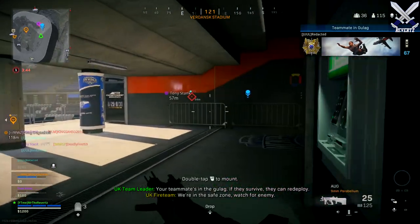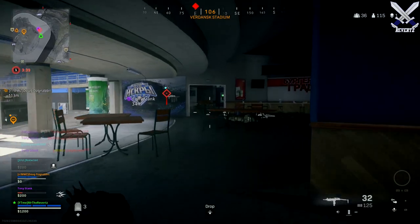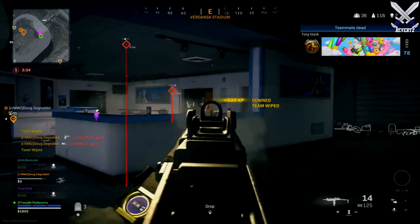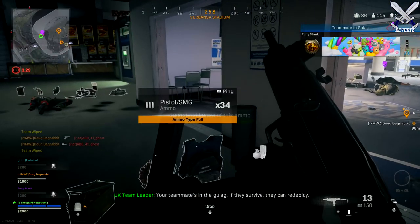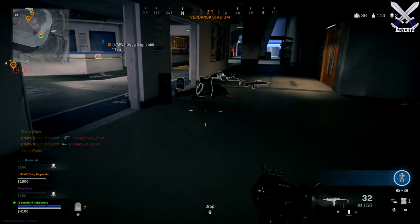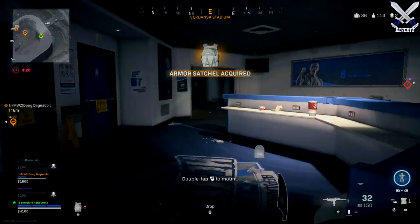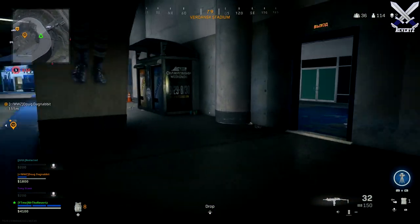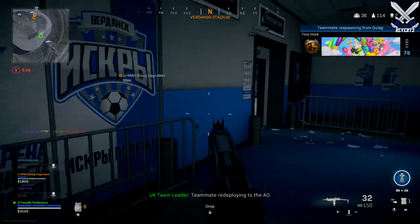If you happen to encounter one of these access cards, go to the locations and use them — just don't run off with them — because the more the community knows about this, the more we can actually get to the bottom of solving this Easter egg. The hardest thing right now is getting all three of the cards and activating them to maybe get one of the codes to activate the room. That's where I stand right now — I'm kind of stumped but I am going to keep trying. Comment down below your thoughts. Thanks for watching, love y'all so much, have a great rest of the day — till next time, see you later.